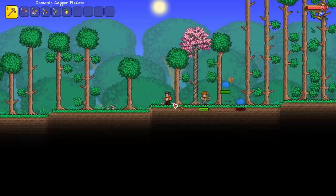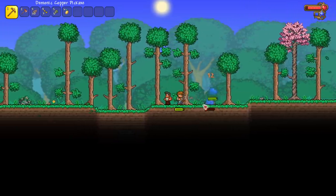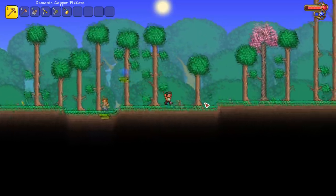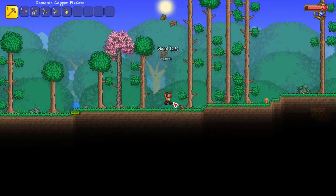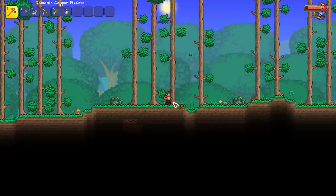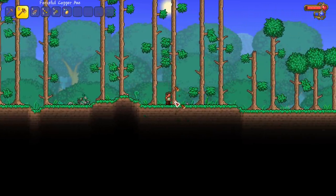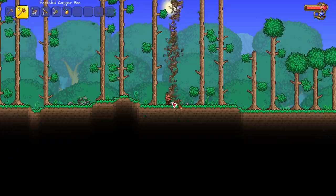I'm just trying to break the trees. This is my first summon right here — Dylan, kill them please. Okay, you can have the other one, I just want the trees. Our next goal is getting our first summoner weapon, because if we don't get a Finch Staff from a living wood tree, that means we have to world hop until we do.